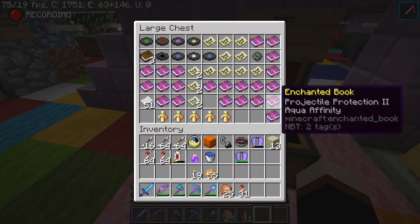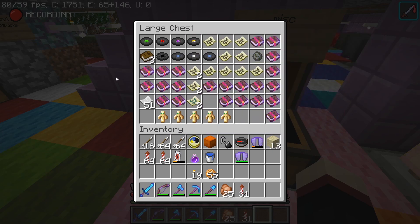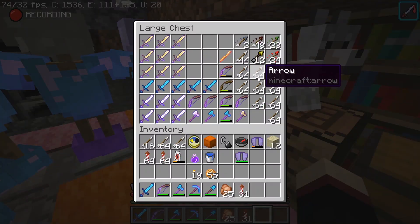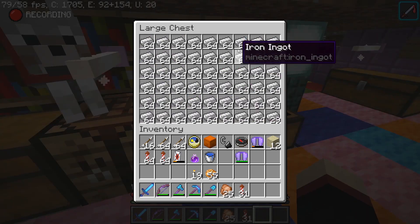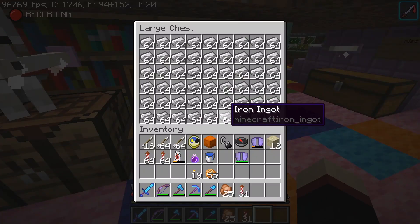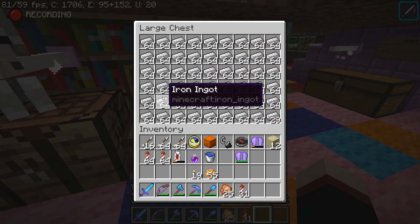This was stuff I added more recently: totems of undying, enchanted books, music discs, a billion maps, and all that. This is my arrow collection — I was pretty pleased with how much stuff I had here until I started playing Minecraft differently and realized that's not actually a lot of arrows. This is my iron chest, and I was so proud of it because it was all hand-mined — I've never built an iron farm on this world because I didn't know that was a thing. Now I see a double chest of iron ingots and I think, 'I wish it was iron blocks.' That's my mentality now.